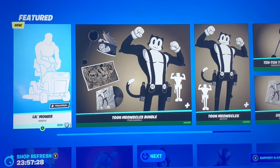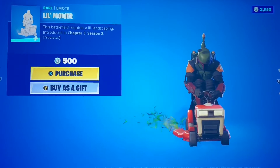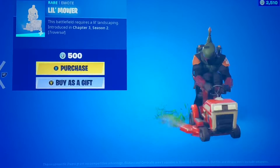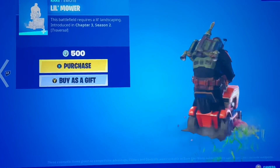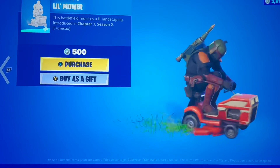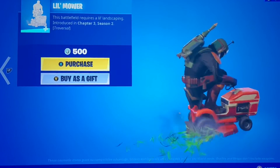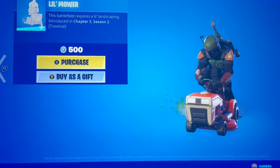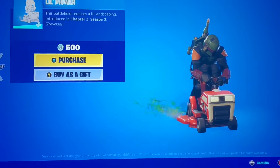Hey everyone, we're here with tonight's item shop video. We have the Little Mower — a nice little rideable vehicle, brand new, it was in leaks so I had a feeling this one was coming. I think it's very nice. This could be a joke from Epic Games, like 'go touch some grass' — well now you've got something to touch the grass with. It is traversal, so you can ride around with it, like a bunch of other cars and vehicles we've had in the game.